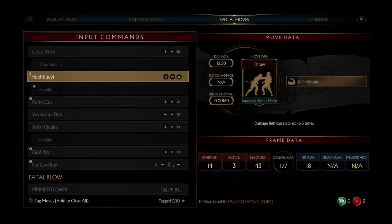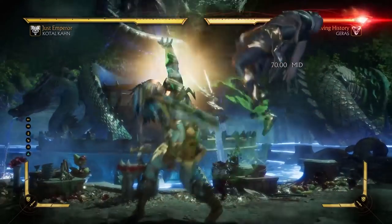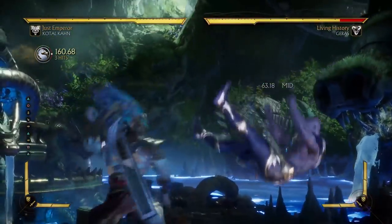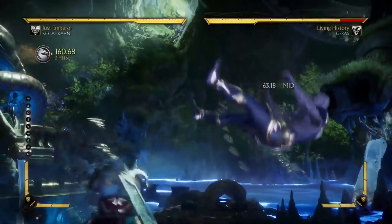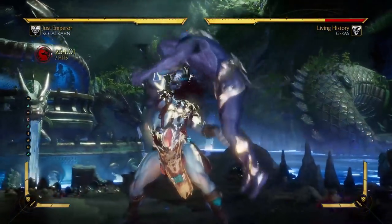A couple of variation-specific moves. You've already seen the con cut — negative 13, unsafe, but a launcher. Essentially you're never gonna use this outside of a combo. This is the main thing: you do something into forward 1-2 into grab.